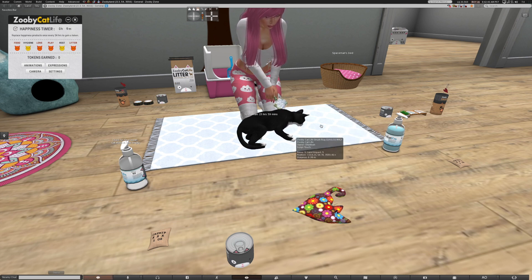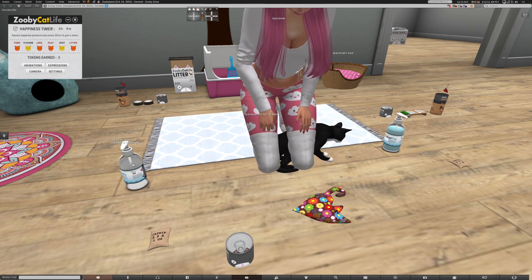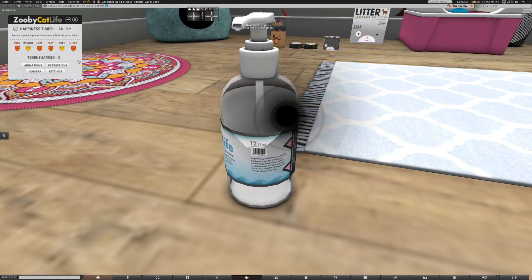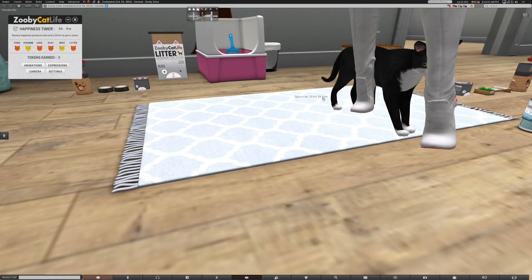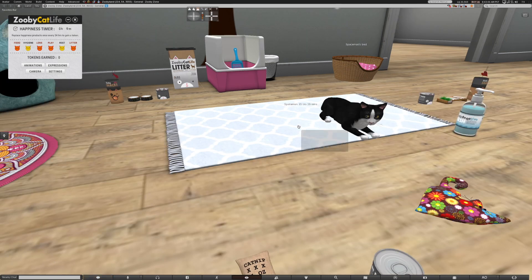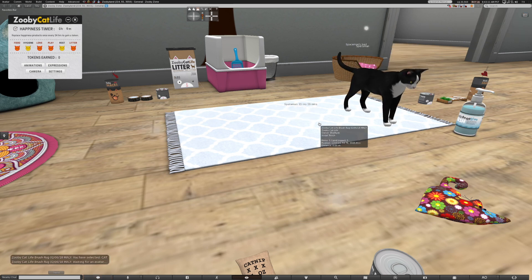My hygiene stat just went up — that's really cool. She can continue to brush me as much as she wants. If I'm not in perfect alignment with her I can click AV offset and move myself forward, back, left, or right so I align perfectly with her avatar depending on how big or small it is, so the brush can reach me perfectly. The human can also click the rug and adjust their own AV offset to align perfectly with the cat. Once this wash is used it's empty — we can't reuse it and we can't get the stat boost twice.